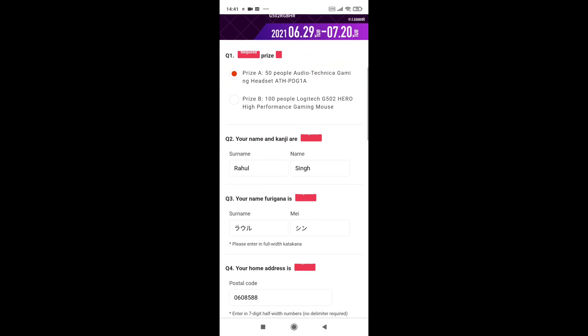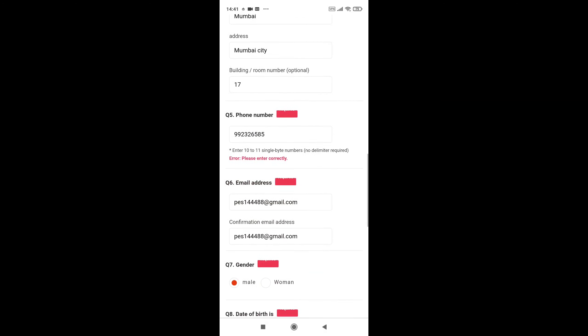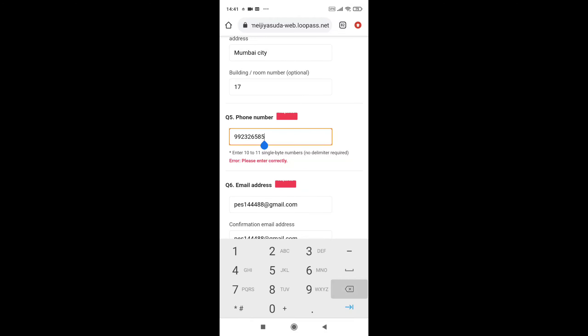Check that everything is okay or not. I think it's okay, except this phone number is not correct, so you can use your own phone number. I will use 9921235632 as an example.